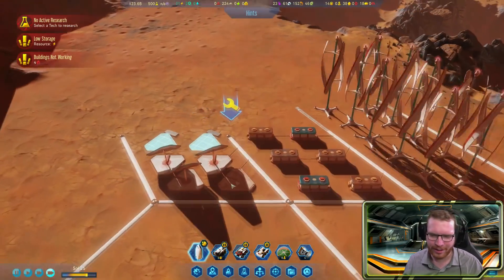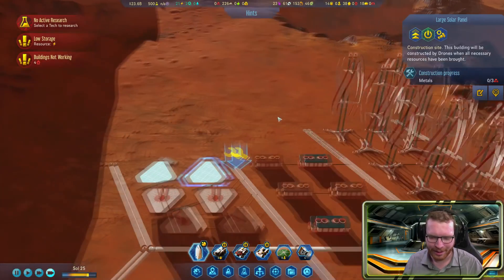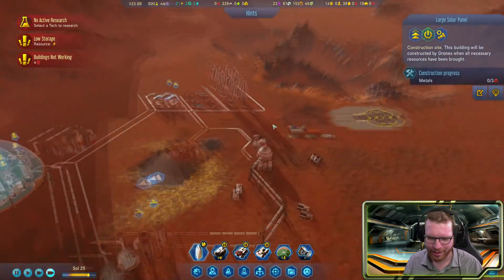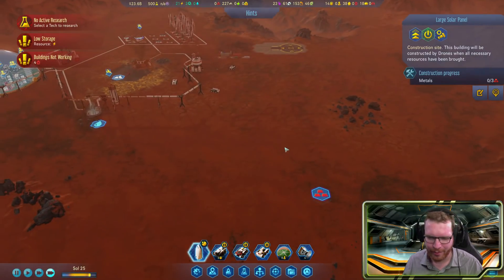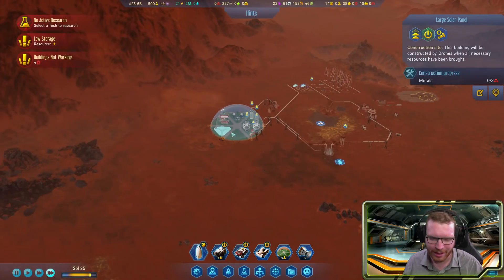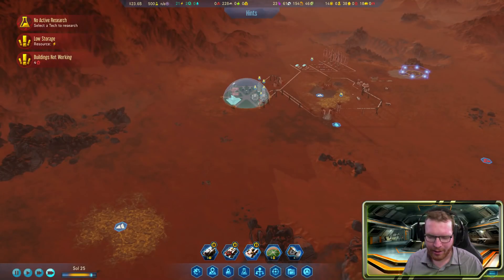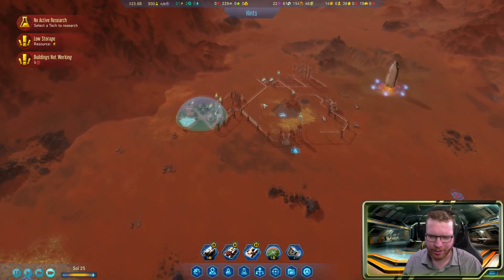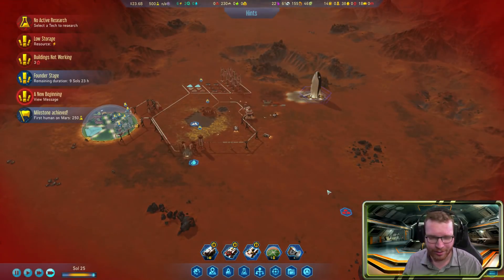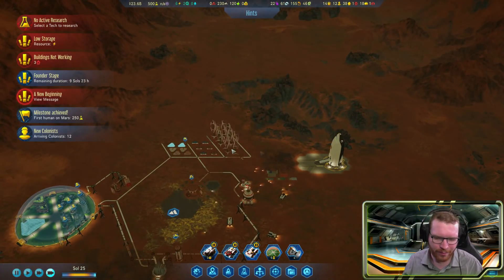Problem is, I want to build more wind turbines but we're out of metals again because we don't have any humans to run the metal factory. Oh — they're actually already here! Let's get those people in, set them to work, and then begin building our second dome. First let's get those colonists in.